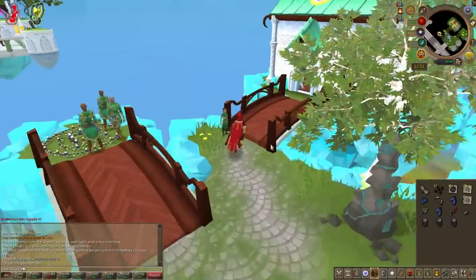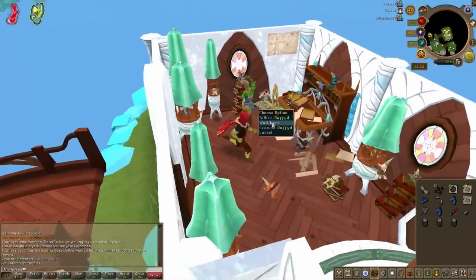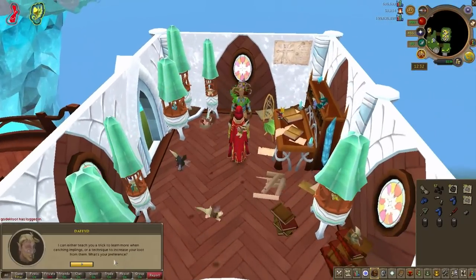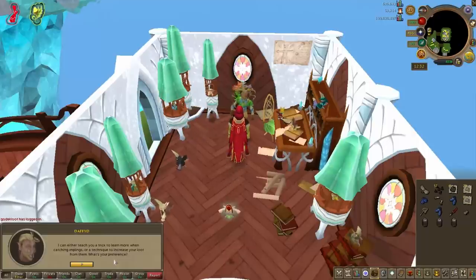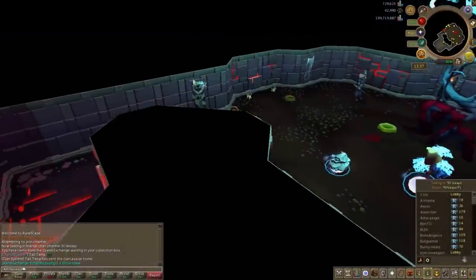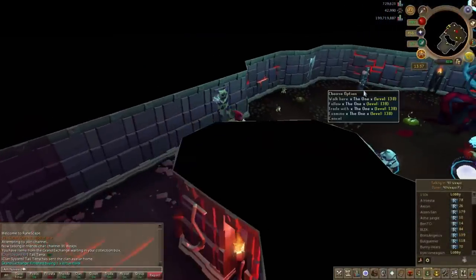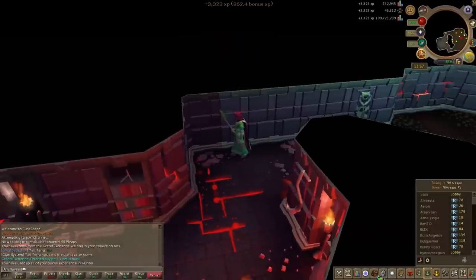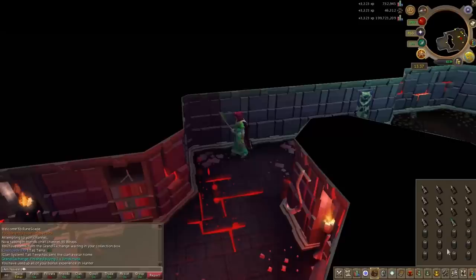Also, just a short walk from the resource dungeon: if you have found one of each impling type, you can talk to Daphid, who can be found in the Ithell clan in Prifddinas. He gives you two options — not both, just one or the other — either triple experience when hunting implings, or double loot. Since we're selling the implings in jars we want the triple experience, so that's obviously your best option. Keep that in mind as it will definitely help you.